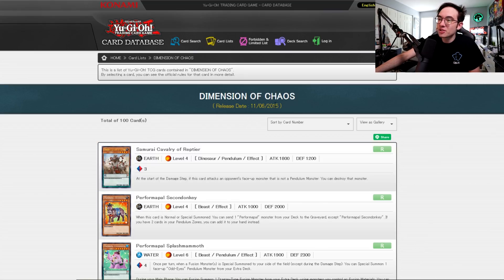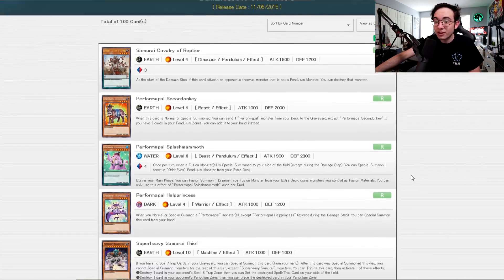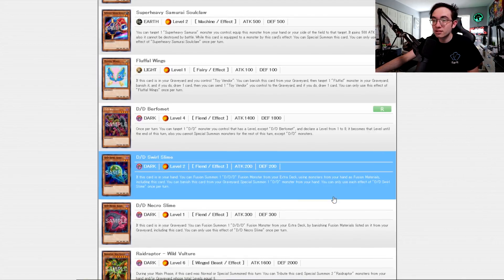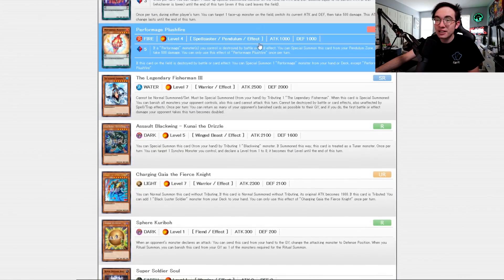Dimension of Chaos released November 6, 2015. I remember this set like it was yesterday. Precursing that of Breakers of Shadows — one of the most meta-impactful sets of all time. This set is also very good, giving us a whole bunch of cards that would be necessary for that big push in the next set. Alex gets a little support with Fluffle Wings at the top here. Plushfire is a very banned common card that paired really well with Luster Pendulum back in the day — you can pop Plushfire with Luster Pendulum, Special Summon a Perform Mage, get another Plushfire to hand, complete some scales, do some Xyz stuff.